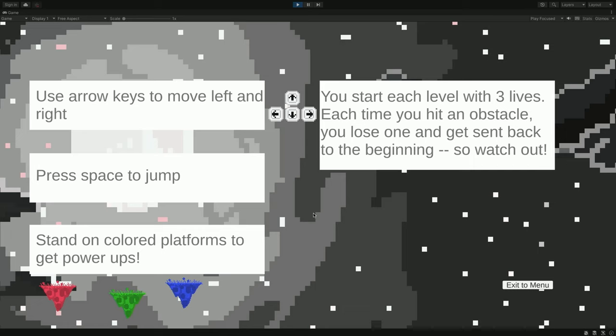All right, awesome. So it says here, use the arrow keys to move left and right. Got it. And then press space to jump. And the standard color platforms get power-ups, and I start with three lives. Sounds good.